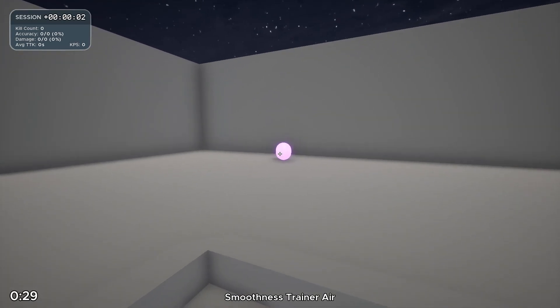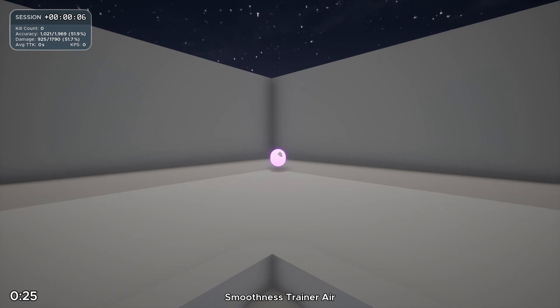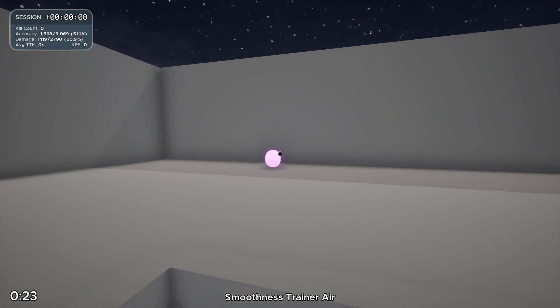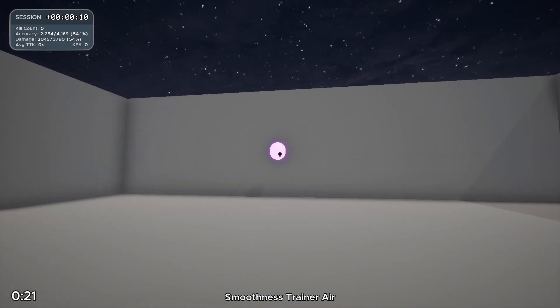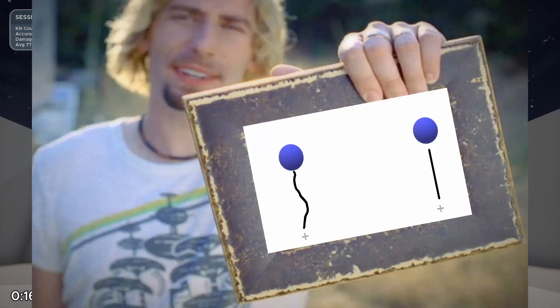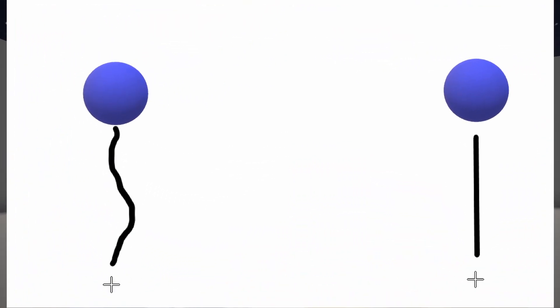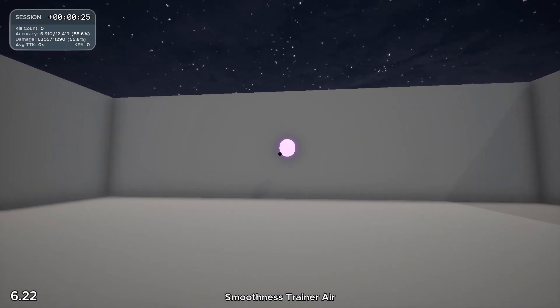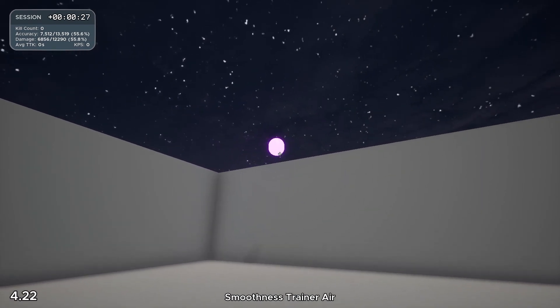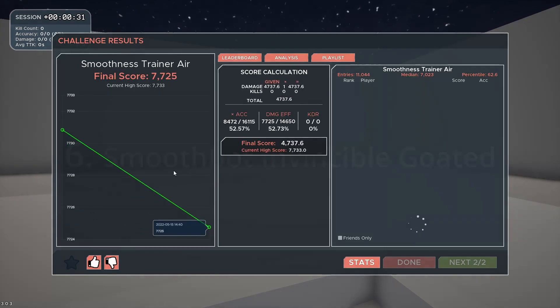Smoothness Trainer Air is by far the hardest scenario on the playlist. You have to aim in even weirder positions, and the target goes left, right, up, down, in the air, on the ground, and the strafes are a lot less predictable. You should focus on eliminating the unnecessary movements you make to get to the target. As you can see in this image, the straight line is going to hit the target before the shaky line will, because it's less distance to travel. With the previous scenarios you practice horizontal smoothness, but Smoothness Trainer Air makes you practice smoothness in every possible direction, which is why it's a lot harder and better than the previous scenarios on the playlist.